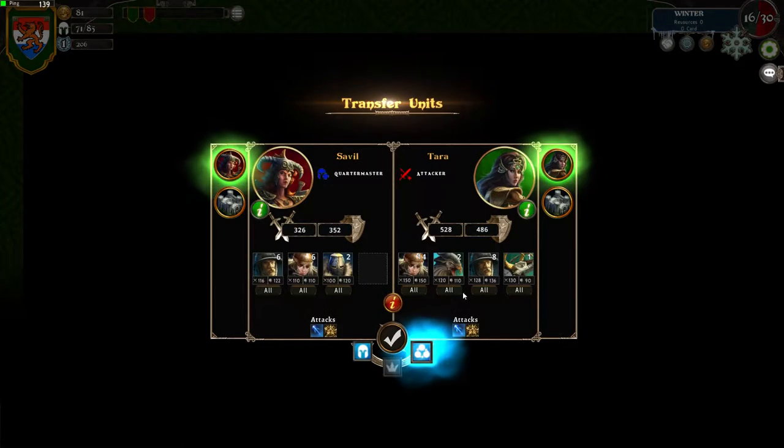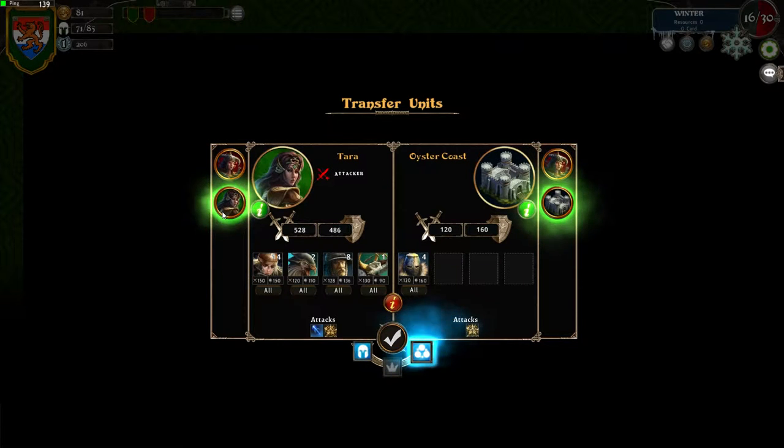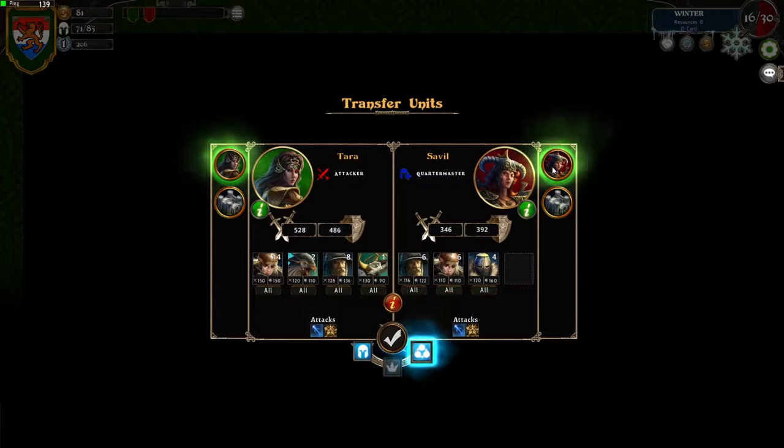Let's get our armies ready. You get four guards. You can only have four units in an army, so you have four guards. But I want this one to have four guards as well, so we need to get rid of one of these units. She's an attacker, so she should have the most units, I think.